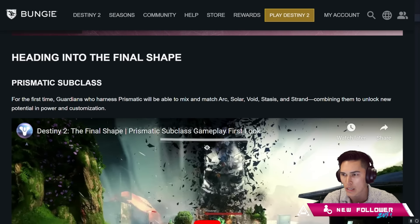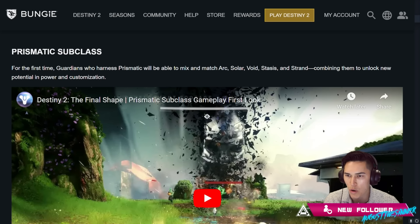Heading into the Final Shape — Prismatic Subclass. For the first time, Guardians who harness Prismatic will be able to mix and match Arc, Solar, Void, Stasis, and Strand, combining them to unlock new potential in power and customization.